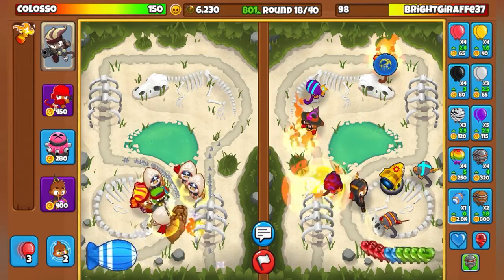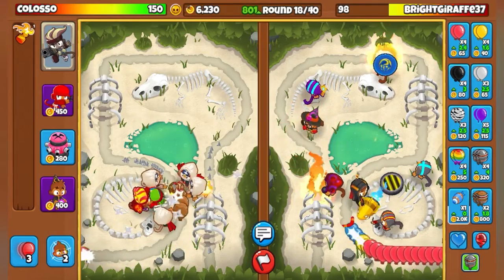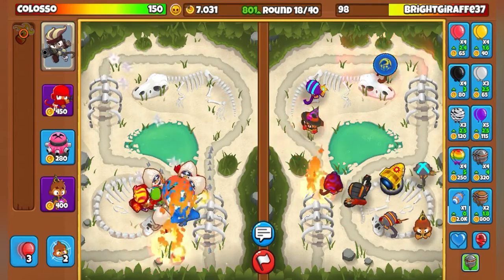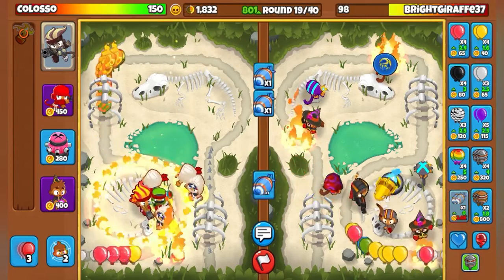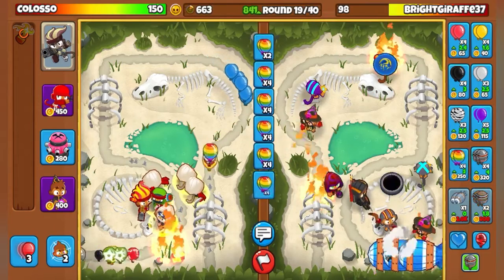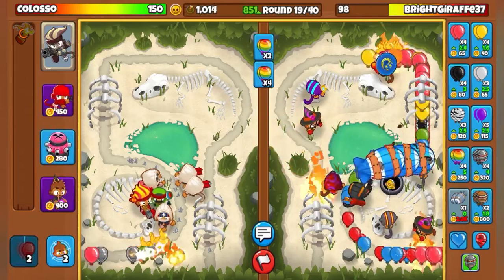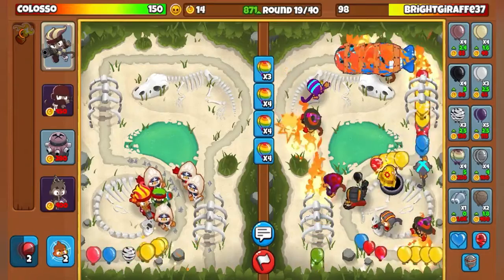We're almost at round 19. He's sending me a couple MOABs - no big deal, easily done. Wait for it to be round 19. There we go, sending him fortified MOABs, he won't be able to stop me. And then rainbow balloons. Let's go, this is an easy one. Can't forget the boost - boost is very helpful.